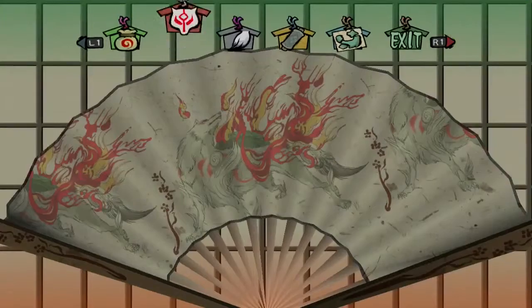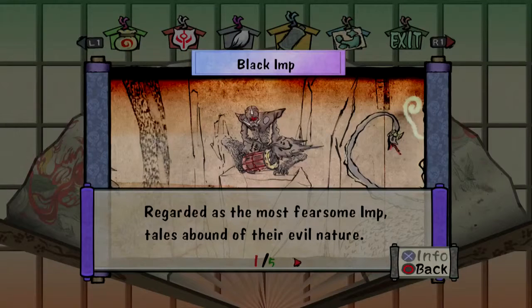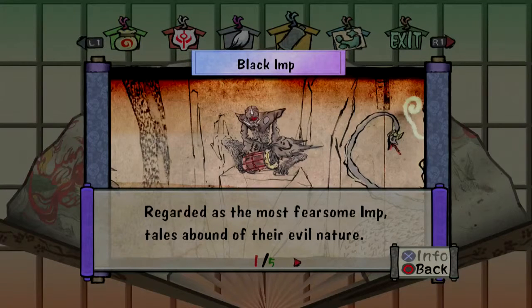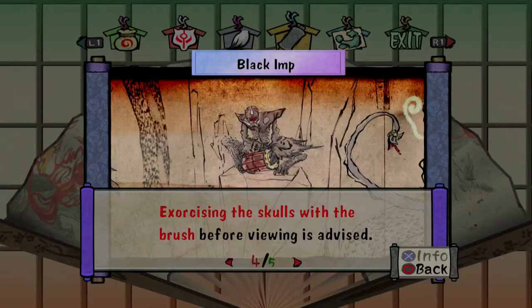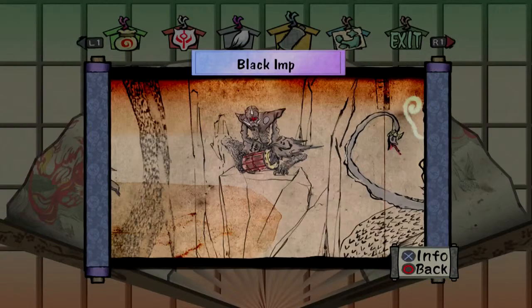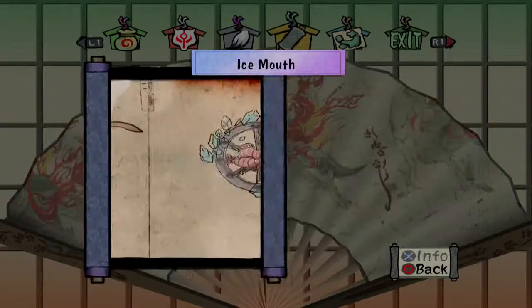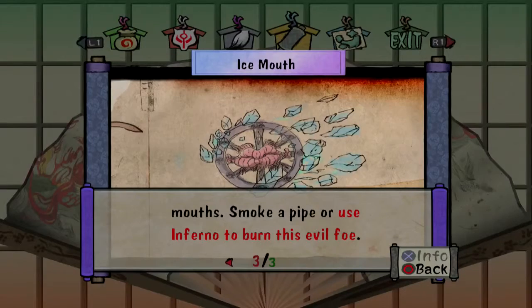It'll probably only singe a few scales off that Orochi, but it'll make crispy critters out of the snakes' underlings. New entries — the black imp: regarded as the most fearsome imp, tales abound of their evil nature, the skulls they manipulate are said to be those of human victims, the act of drawing them is thought to bring doom on one's house. Exercising the skulls with the brush before viewing is advised — if you've no brush, use a finger to draw a slash through them. Ice mouth: a woman who made frigid comments was bound to a demon wheel, now she rolls through the city streets freezing those with open mouths — smoke a pipe or use inferno to burn this evil foe.